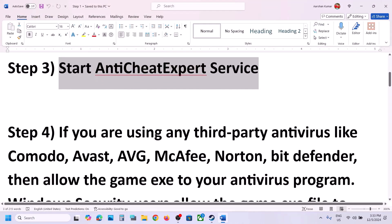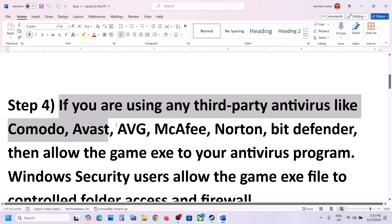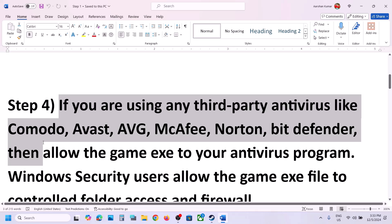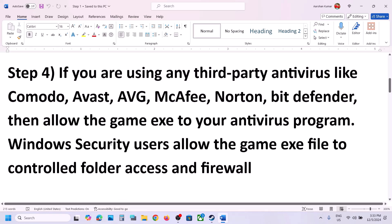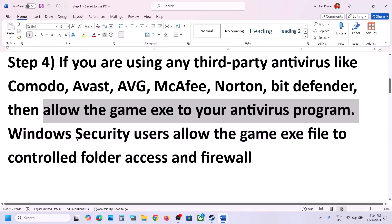The next step: if you are using any third-party antivirus like Avast, Norton, Bitdefender, or McAfee, allow the game's exe file in your antivirus program. If you are using Windows Security, open Windows Settings and go to Privacy and Security (Windows 11) or Update and Security then Windows Security (Windows 10), and click on Virus and Threat Protection.